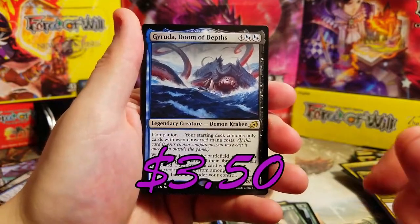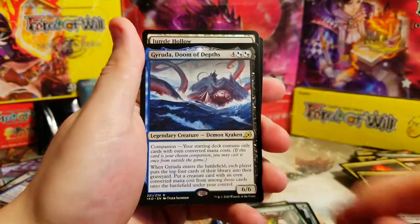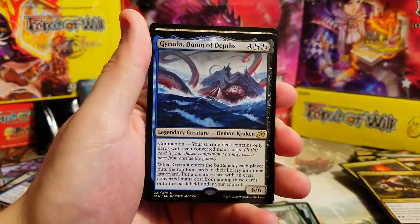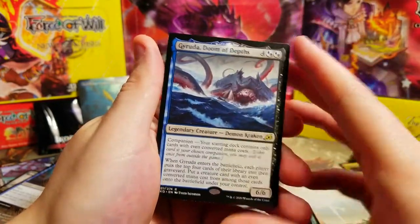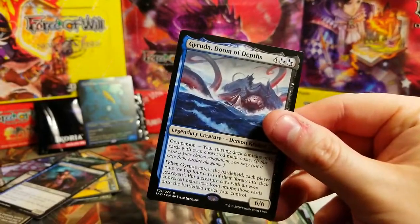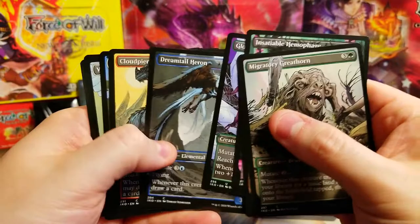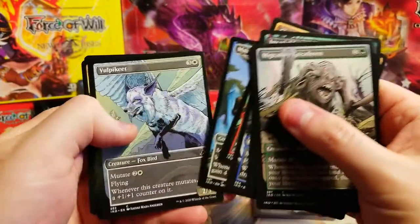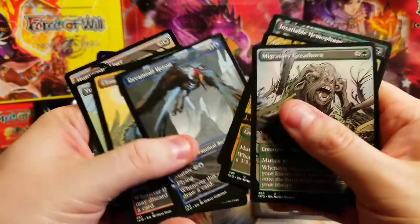That's a good companion to get - really good. We got some good companion pulls. Not a lot of foil companion pulls which is unfortunate, and I didn't get a Lurrus. We'll have to get it in the next box. But look at all the showcases we got - not bad, I feel like we got a good amount, and a couple rares as well. Pretty sweet. How many showcases did you guys pull? Leave a comment down below.